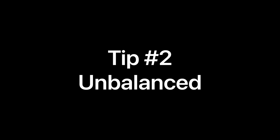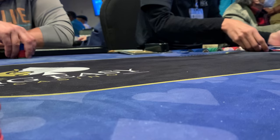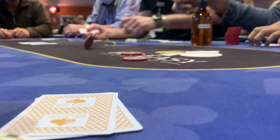Tip number two: it's all right to play a little unbalanced at one-two. Your opponents really aren't paying much attention to what you're doing — they're mostly thinking about their own hand. We can limp most small pocket pairs and suited connectors while playing in position. Our raising and isolation range should be mostly nines-plus, some suited and offsuit broadway cards, and also some suited aces.